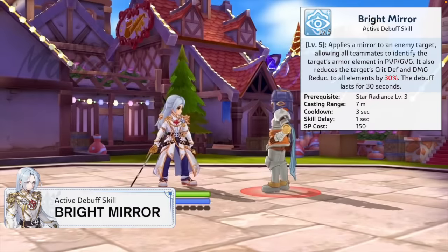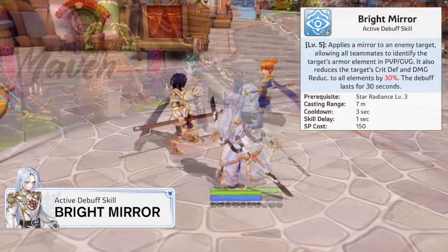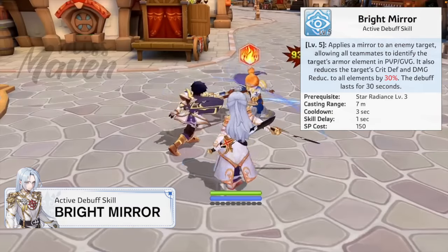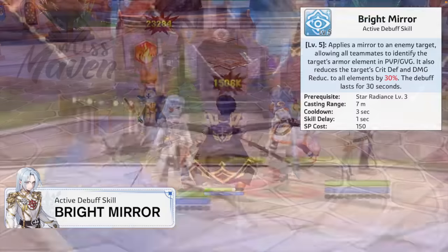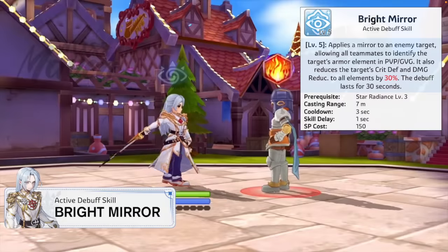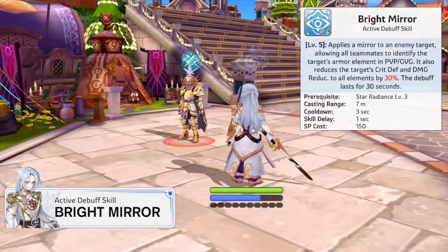The other debuff skill is Bright Mirror, which reveals the enemy's armor element to Heinrich and his teammates in PvP and GvG. Additionally, it reduces the target's critical defense and damage reduction to all enemies by 30%. This debuff lasts for 30 seconds and only has a 3 second cooldown, so you can repeatedly apply it to multiple enemies.